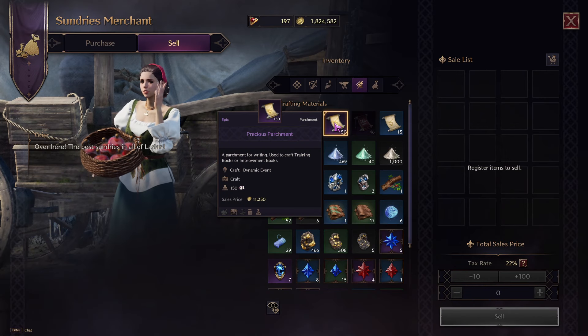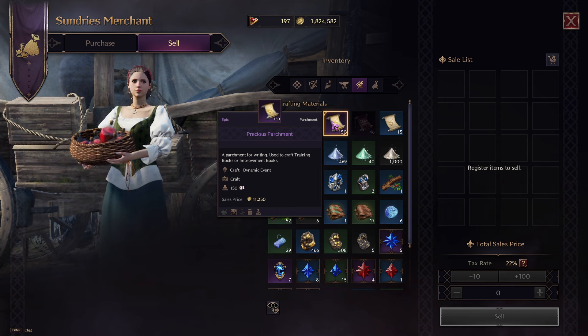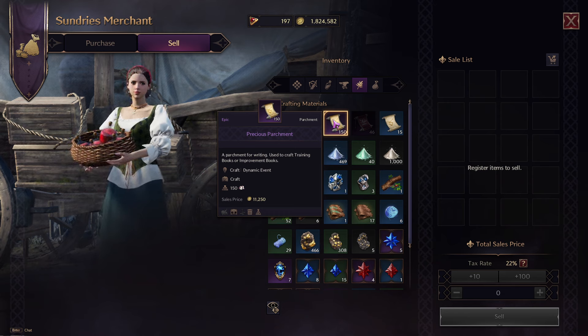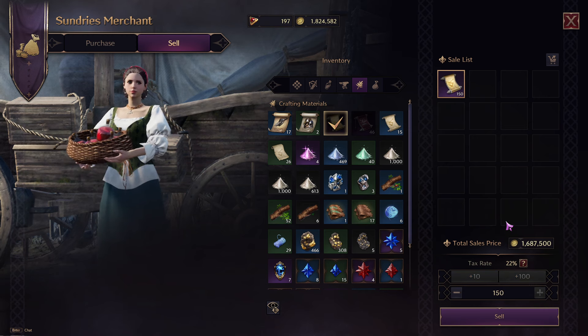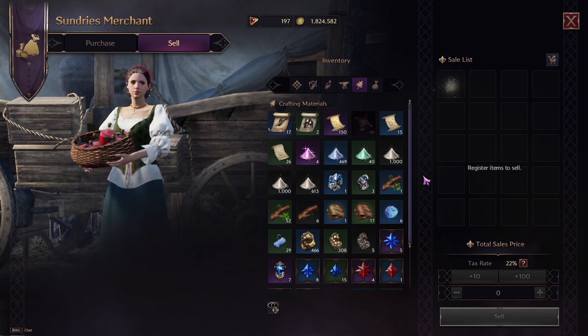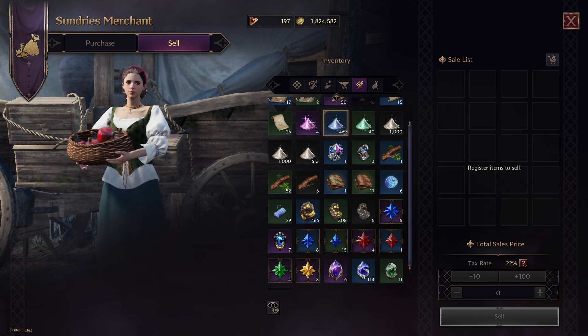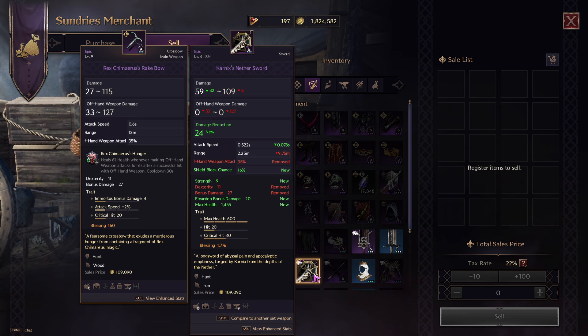If you are completely done with all your skills and don't play other classes, you can sell this parchment paper for 1.6 million. These are really the only items that sell for meaningful amounts — the lithographs don't sell for much, the weapons don't sell for much.